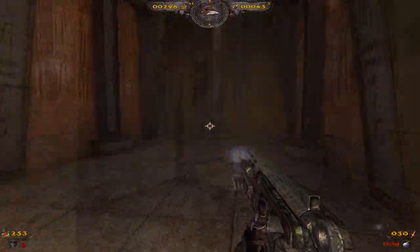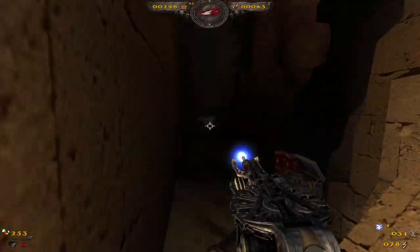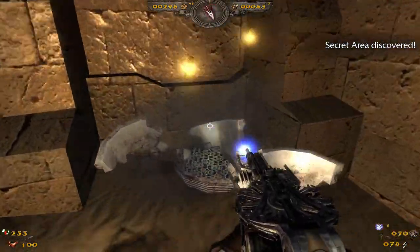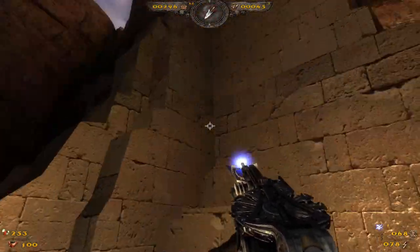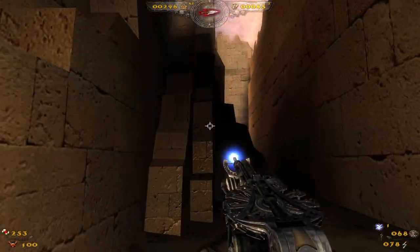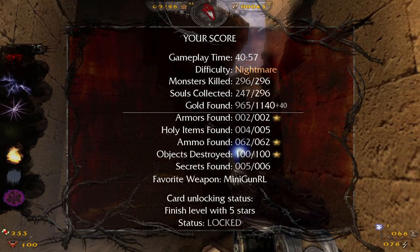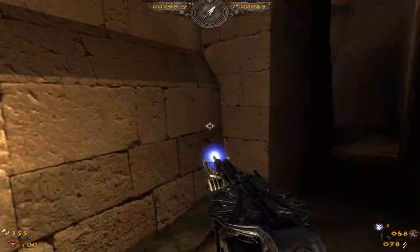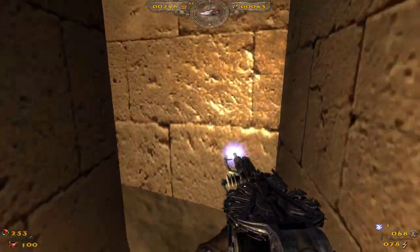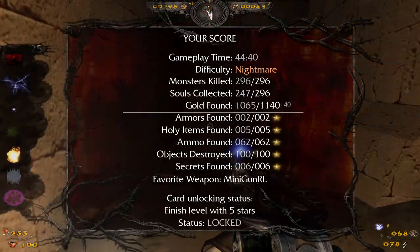Cool beans! All right, so we still have one armor to find, one holy item, four ammo, four objects, and two secrets — we're almost there. Let's go find them. Is this something — oh! There's a cat here, there's armor, there's ammo! Yep, secret area! We have one more secret to find and one more holy item, but that's all the ammo and objects done. Let's go find that other secret. Oh my god, where the hell is this thing? Oh yes — finally! Okay, we got it, see y'all at the finish!